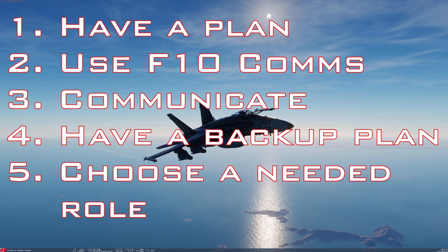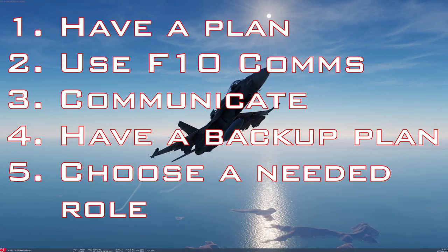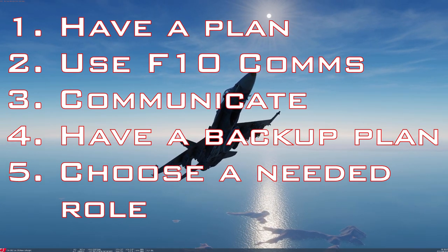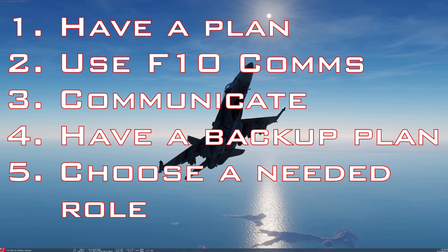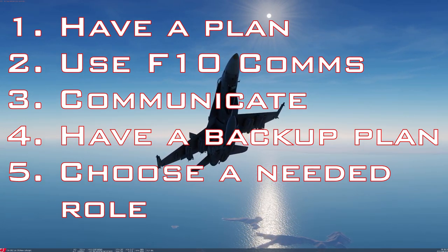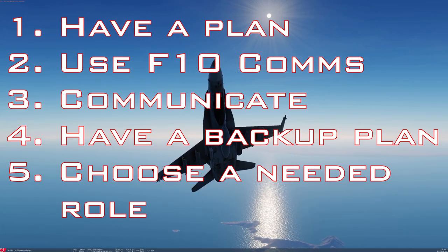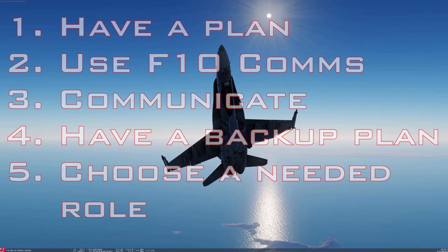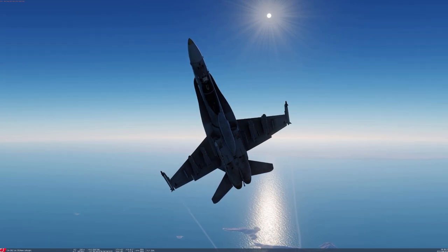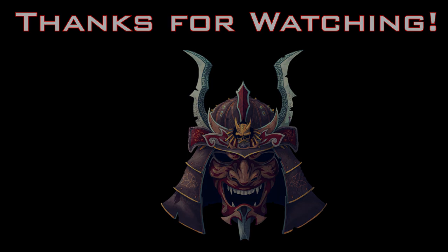Those are my five tricks. To recap: use WebGCI and the F10 map to plan; use F10 commands to figure out and build situational awareness; ask on comms if you need more information and think there's a human out there that can help; be prepared to retask, especially once you get in the air; and finally, be a team player and choose a role that's needed on that server. That's it for today's video, folks. As always, stay happy, stay healthy, look after each other. Samurai is RTB.